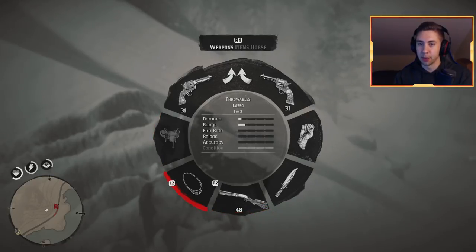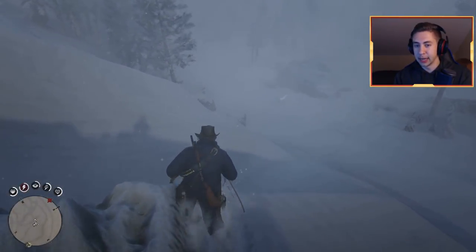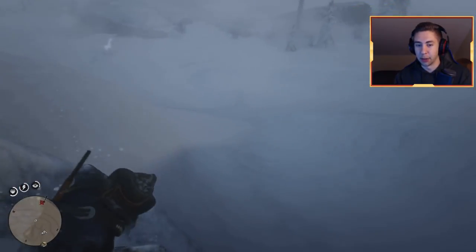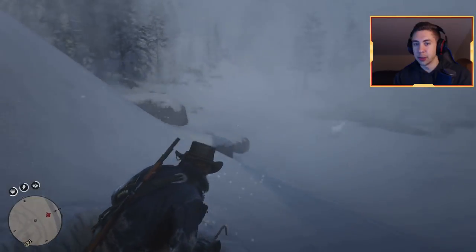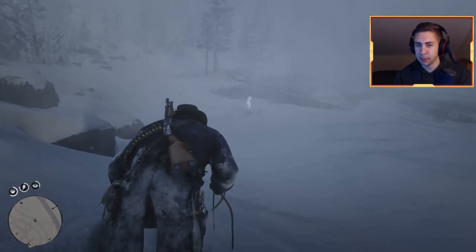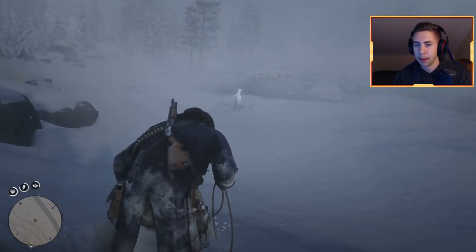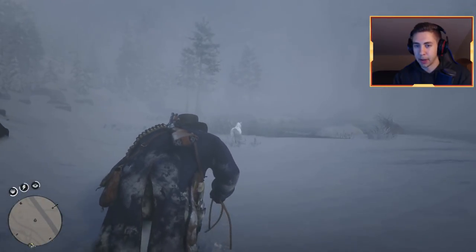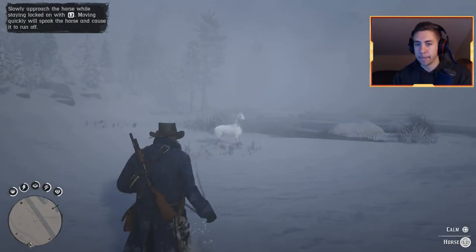And of course you'll need your lasso, which you're going to need to capture the horse. Hop off your horse — you don't want to spook him. You're going to want to sneak up to him. Make sure there are no animals around that are going to get you, and get close enough so that you can throw your lasso. We need to get a little closer than this — this is not close enough, we would probably miss him and he'll run. But I think we're just about there. Let's go for it. Got him!